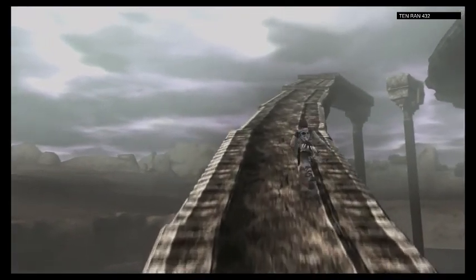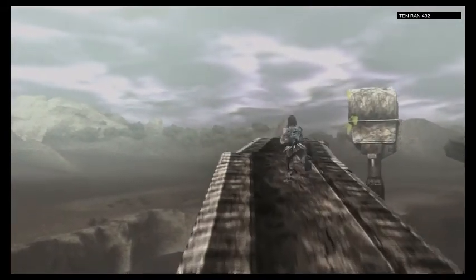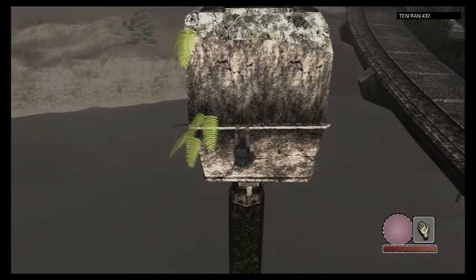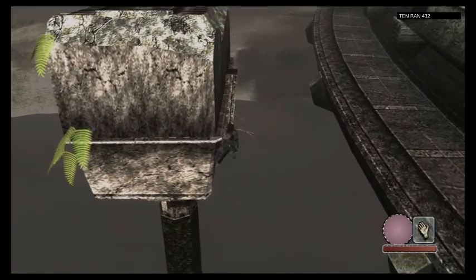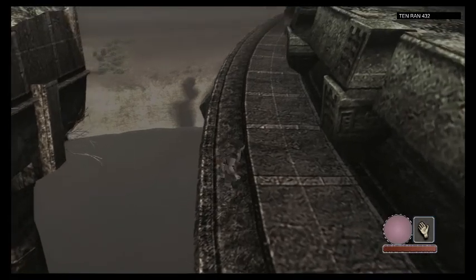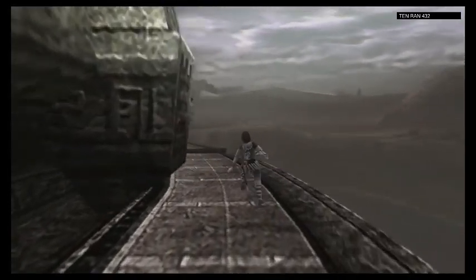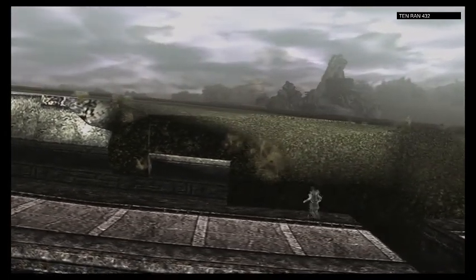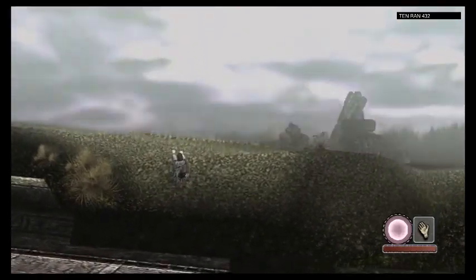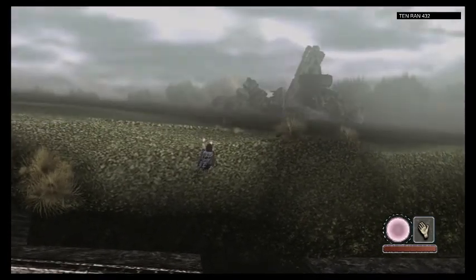We gotta go up this ramp thing and then hop over onto the giant disc. After swimming across that little lake and running up this ramp, you see this other pillar — just hop over to it. After you jump, hold the grip button and you should be able to grab it if you aimed correctly. From here, you gotta point in the direction you want to jump first and then hit the jump button. Once you get the hang of it, the colossus is up here. That's not a colossus — that's a heap of dead stuff. Let's get a closer look.